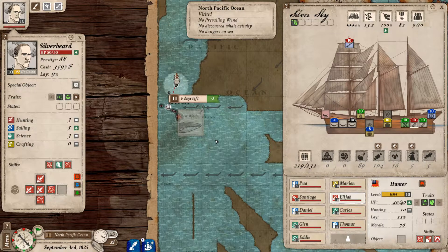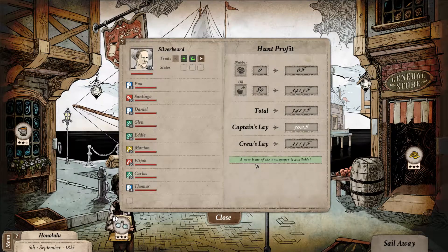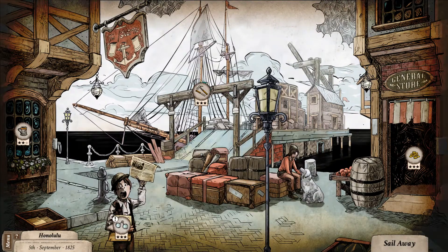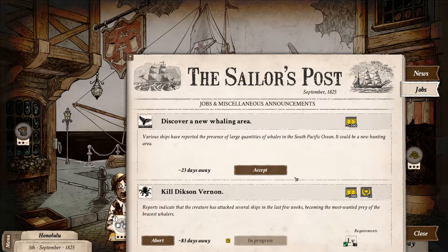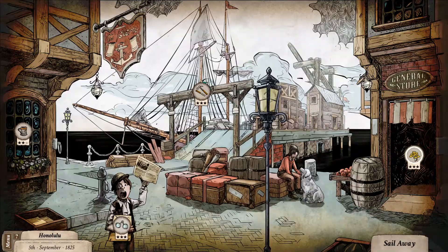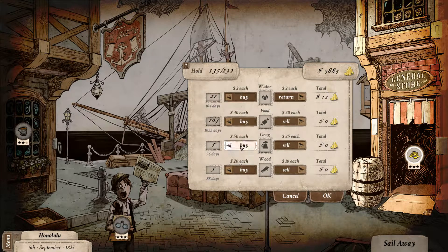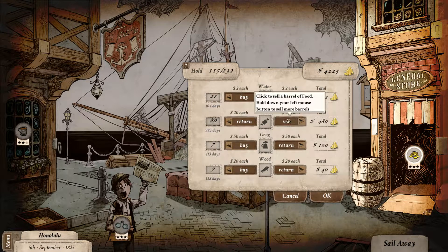Everyone's healed. Enter the harbour. A new whaling area is 23 days away - that's changed because we did have a mission to ship. Let's check - we've got the three technologies going and we need the food. That's actually better. We've got a thousand food - that was a good hunt!